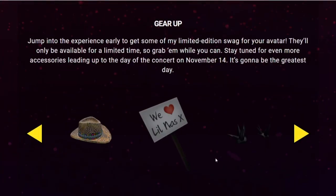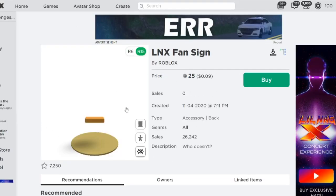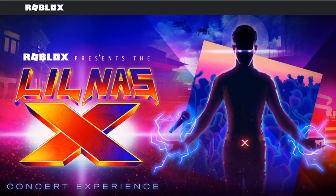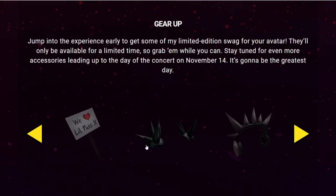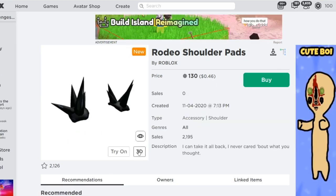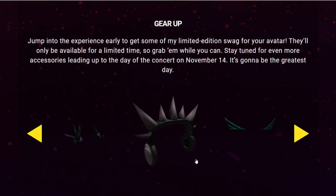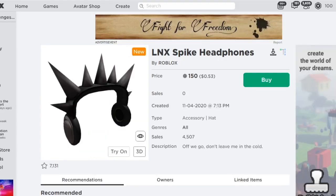The other items: we got a 'We Love Lil Nas X' sign — let's open that one up. This one's 25 Robux. I don't care for it, it's very boring in my personal opinion. Honestly, why would you make this a paid item? Let's go over to the next one, which is these horns here — like shoulder accessories. This is 130 Robux. I can't believe they're making these so expensive, but I understand they got to make some money from this. We also got headphones for 150 Robux — these are okay as well.